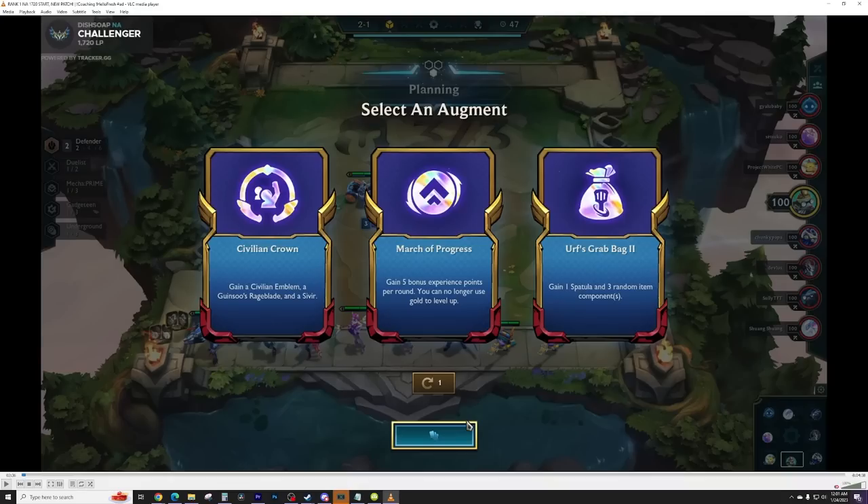Write down your choice in your head or on a sheet of paper. Say, 'I would take March of Progress here and play this unit,' or 'I take Earth grab bag and build these items.' You have to do the entire turn and just pause. You can take two seconds, two minutes, or even 20 minutes thinking about this turn — because in a TFT turn you only get about 50 seconds on stage 2-1. But when you're doing VOD review, you want to find the perfect answer. Taking 20 minutes is going to help you out a ton once you're actually in real games.